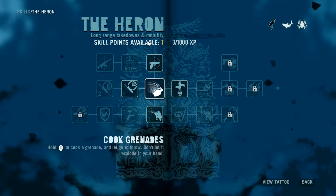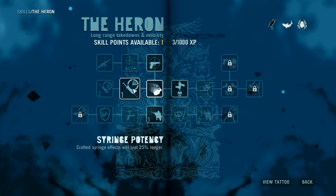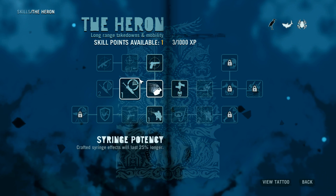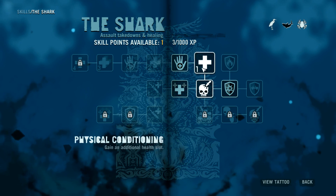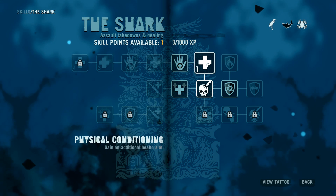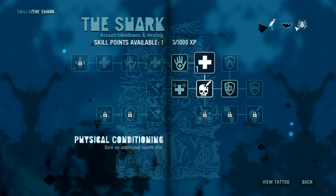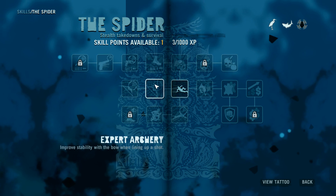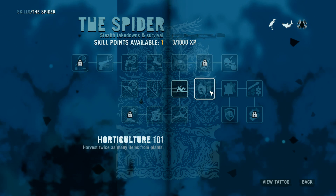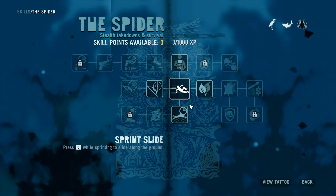I just got a skill point. I think I want health — I'm going to go with gaining an additional health slot. Oh, I already have that one. There's 'harvest twice as many items from plants.' I need to get the sprint slide first, so I'll just take the sprint slide.